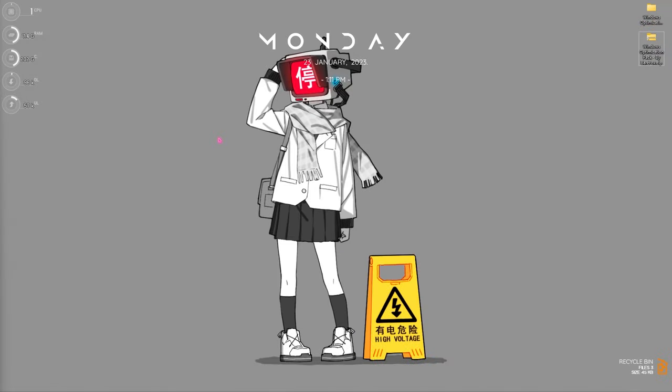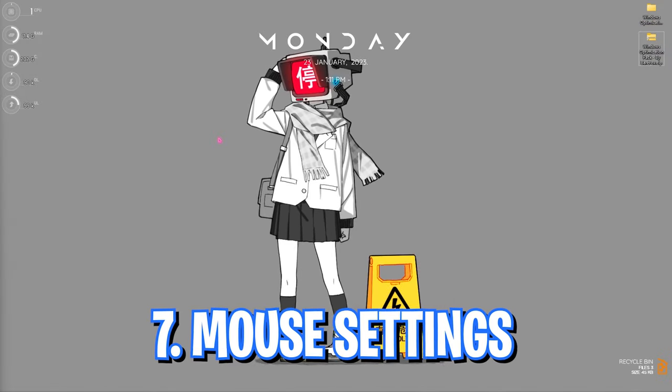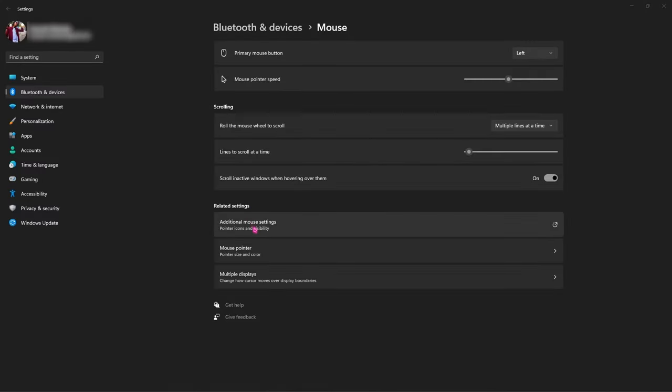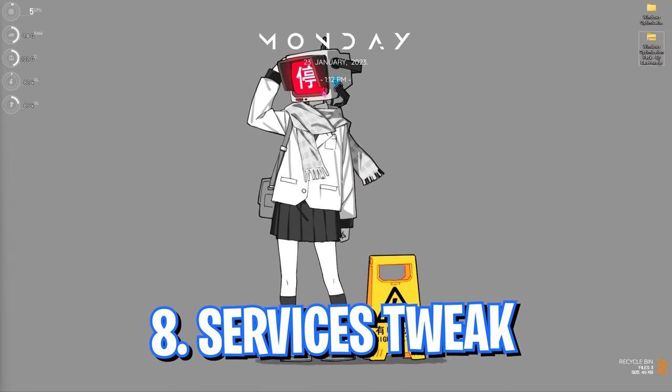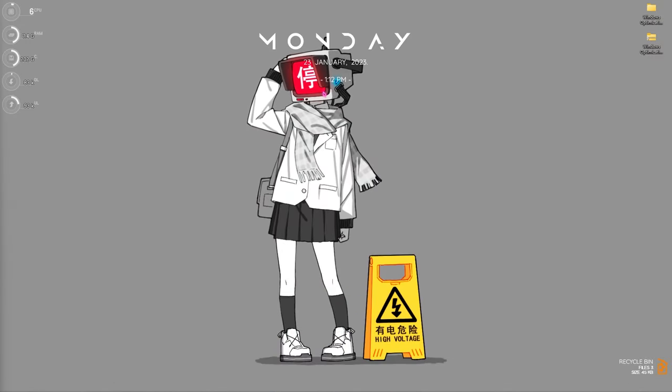Step number seven is mouse settings. Search for 'mouse settings,' go to additional mouse settings, go to pointer options, and make sure that 'enhance pointer precision' is turned off. This will enhance your mouse movements while you are gaming.